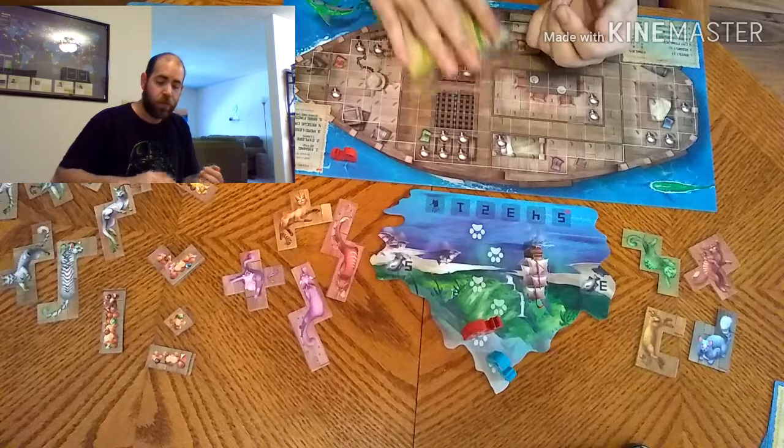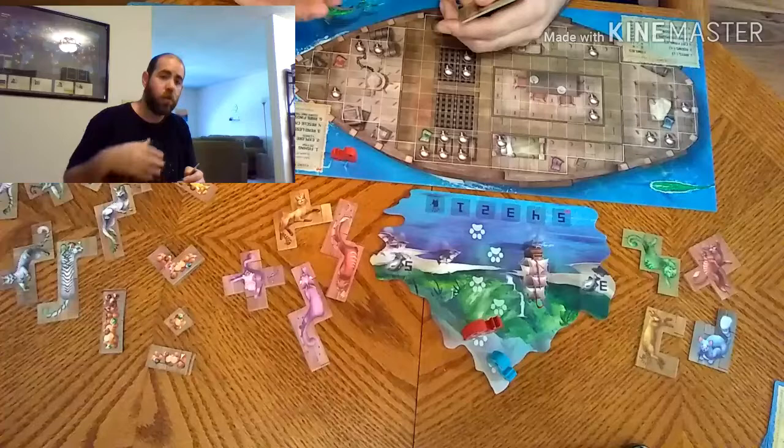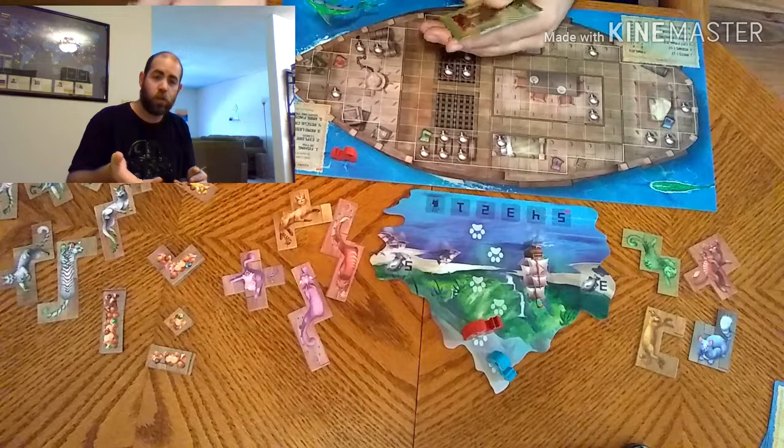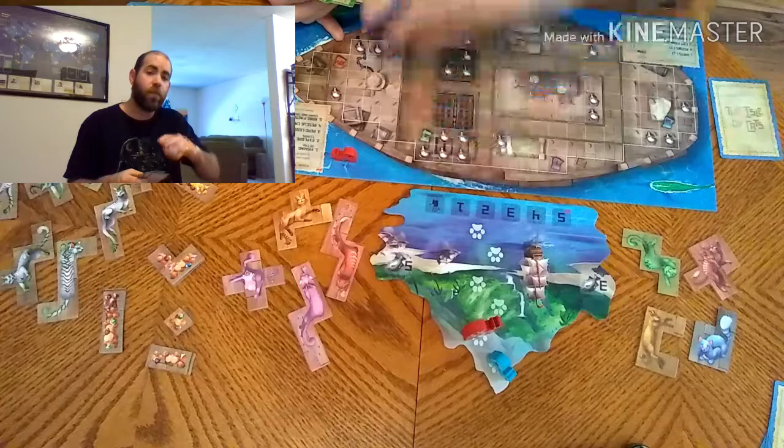You do that for a total of five rounds, and every turn you follow the same sequence: fill the fields, everyone gets fish, do your drafting, read and play your lessons face up or face down, rescue cats one at a time per player in turn order until everyone has rescued all the cats they want or can, and then do your treasures and get any Oshaks.